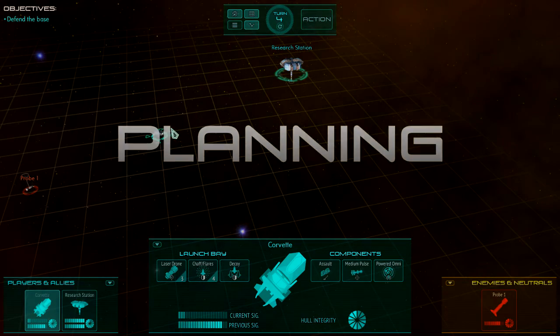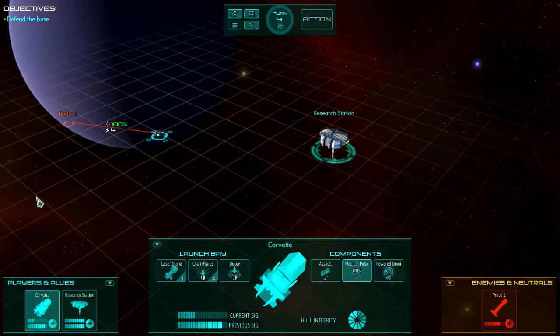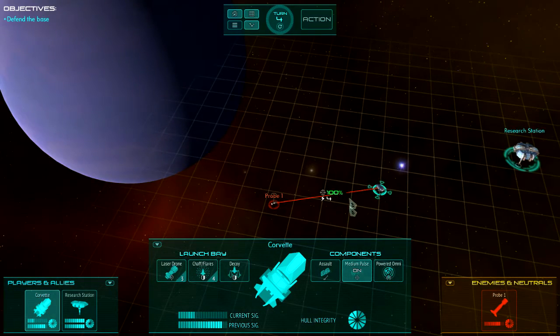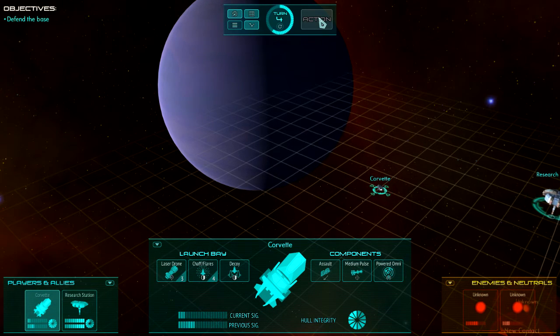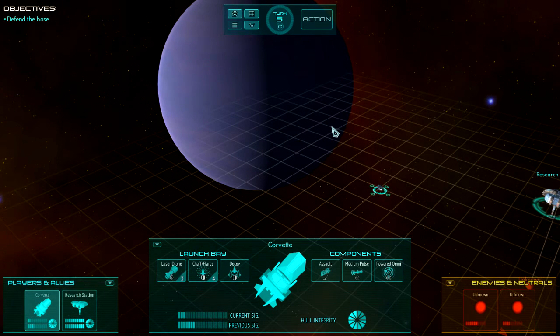We missed. But now we have a 100% chance to hit. We'll destroy the drone — it's got 2 hull and we're going to do 4 damage with a 100% chance of hitting. Let's do that. Boom — gone.